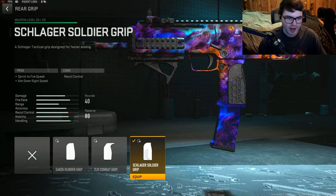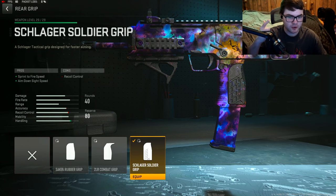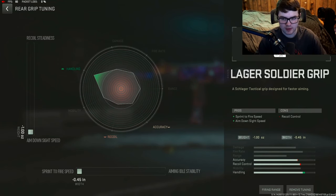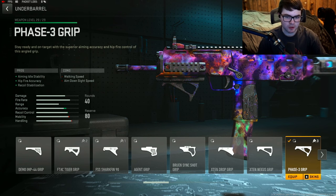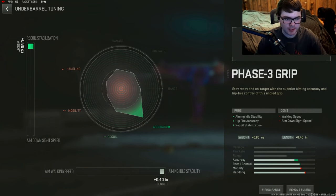For the rear grip, the Schlager Soldier Grip for sprint to fire speed and ADS time. The reason we're using all these ADS-focused attachments is because the barrel and underbarrel will slow the gun down, so this helps compensate. Tuning: negative 1.00 for ADS time and negative 0.45 for sprint to fire speed — we basically maxed those out. For the last attachment, the Phase 3 Grip underbarrel for aiming idle stability, hipfire accuracy, and recoil stabilization — this gun has decent recoil so the underbarrel helps. Tuning: plus 0.80 for recoil stabilization and plus 0.40 for aiming idle stability.